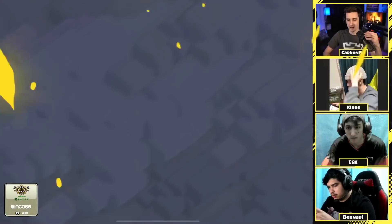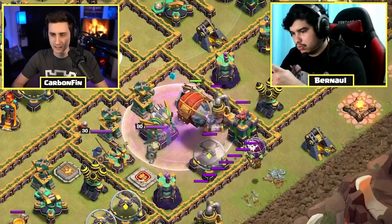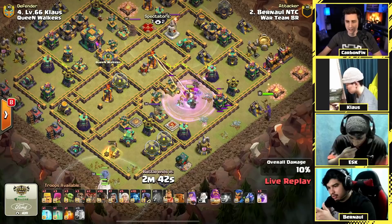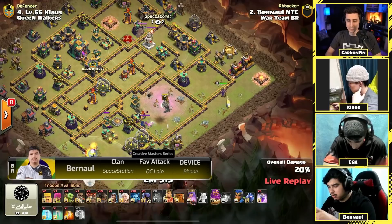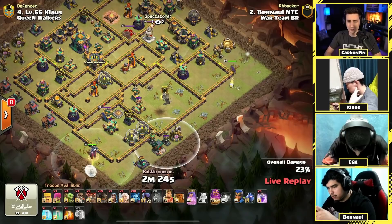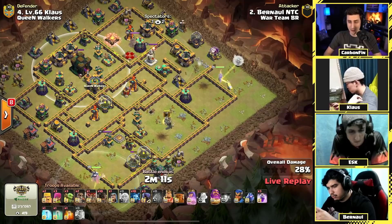Bernal is in next. His plan is nine healers and ten rocket loons. He starts with a grand warden walk to the bottom side, then deploys a battle blimp to the right — rage and clone to duplicate the yetis and take out that section. The queen is used off to the right as well. He hasn't dropped the healers yet because if the queen isn't taking damage they'll run to the yetis. He finds a tesla farm on the bottom side. The queen continues right while the warden pushes through. A balloon drops in and he drops the healers for the queen.